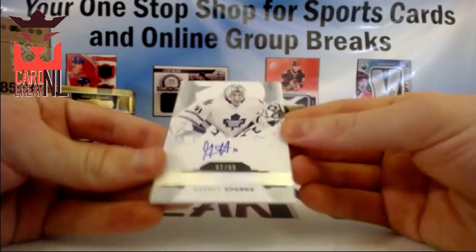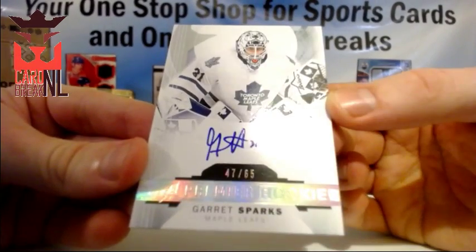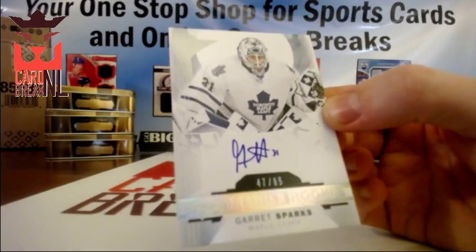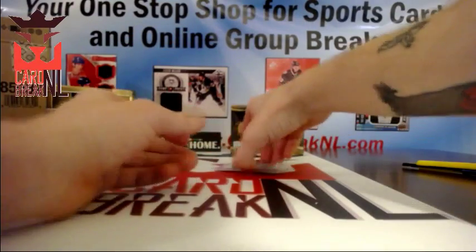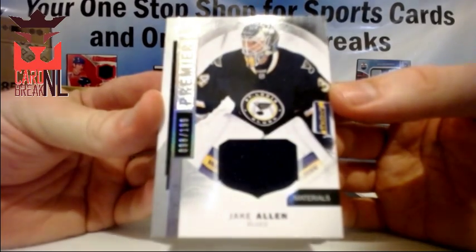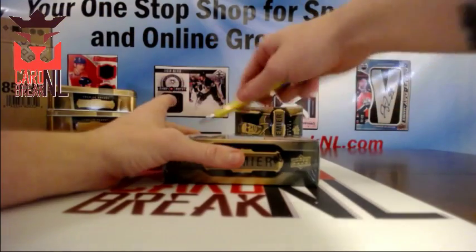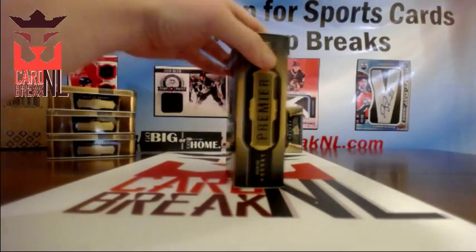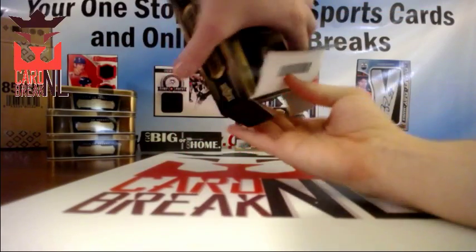We've got Garrett Sparks autograph for the Toronto Maple Leafs, 47 of 65 — going out to Big Al. And last but not least, St. Louis Blues Jake Allen, 96 of 199. Johnny's just having a temper tantrum in the comments — he didn't get his Edmonton or his Toews in Chicago. Lucky Greg steals his thumbnail once again.